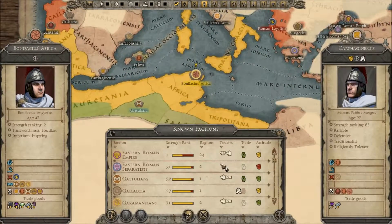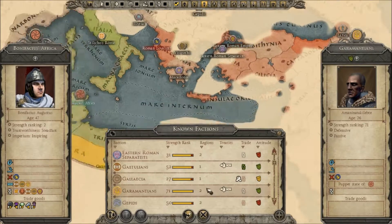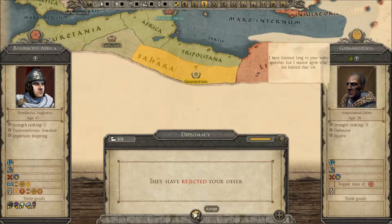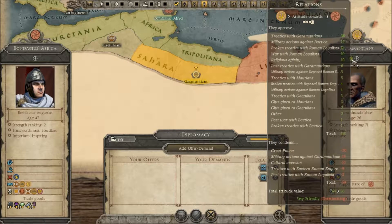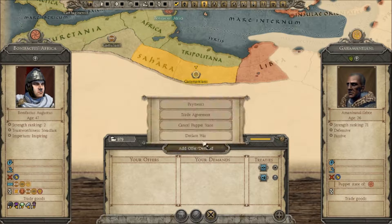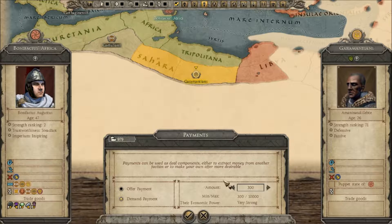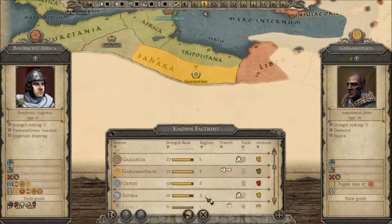Looking at our diplomacy — the Eastern Roman Separatists do not like us at all. The Garmatians like us. Welcome, friend. They're our puppet state and we have military access with them. But they're deteriorating — let's give them a little bit of money. No? Hell with you then, done with you.